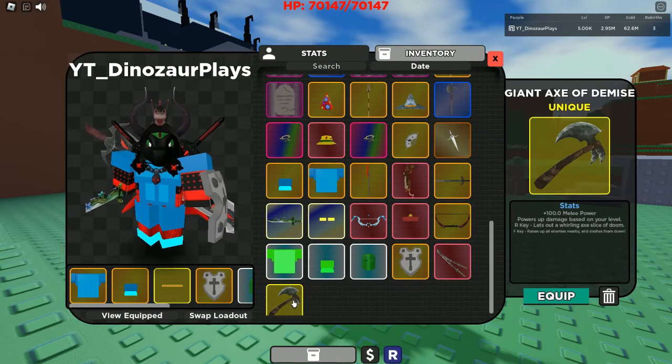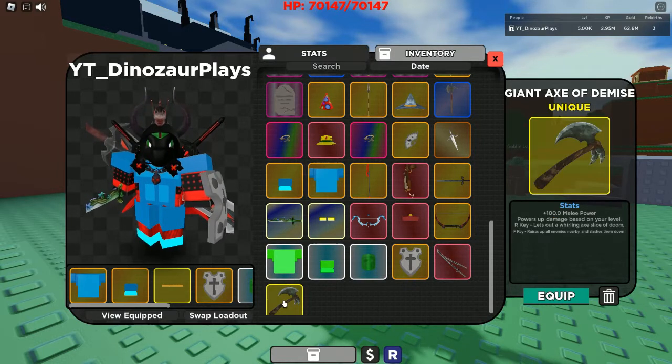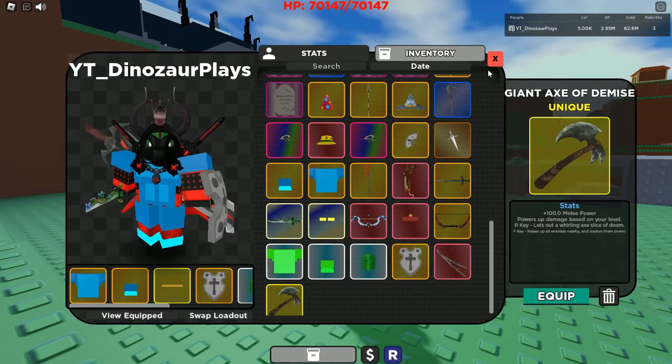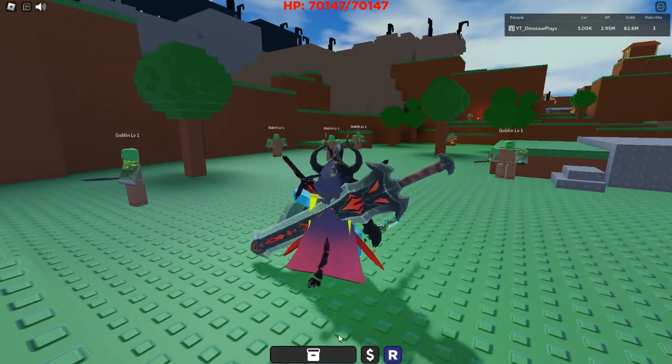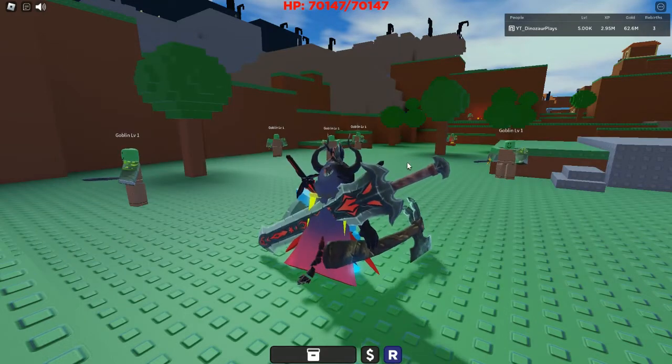So we got the giant axe — 100 melee power. My last one has 500. R key adds a Whirling Axe Doom, F key does something too. Let's equip it and test it out. The giant axe is pretty big.